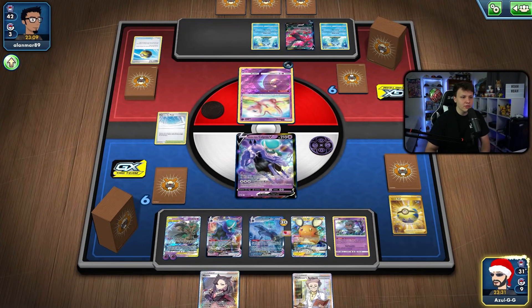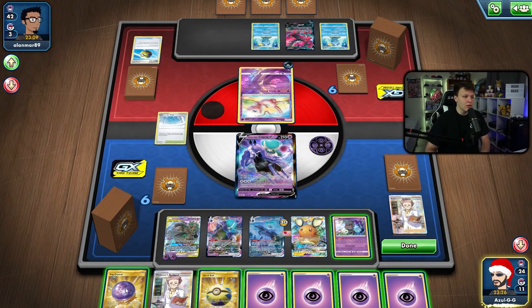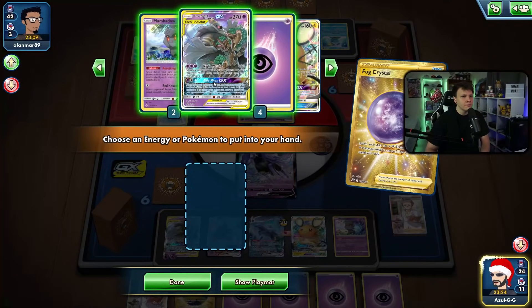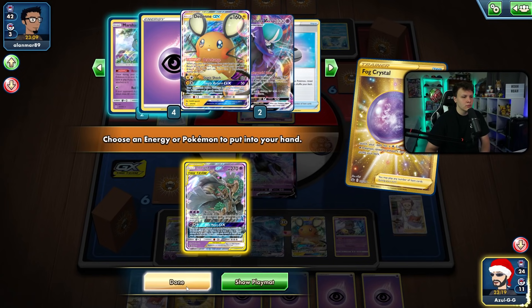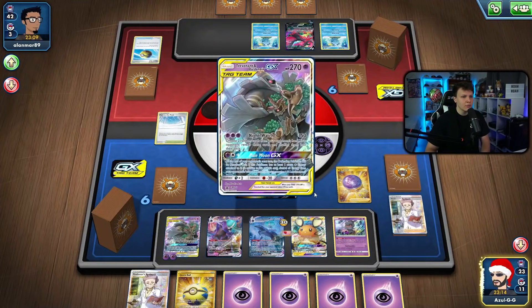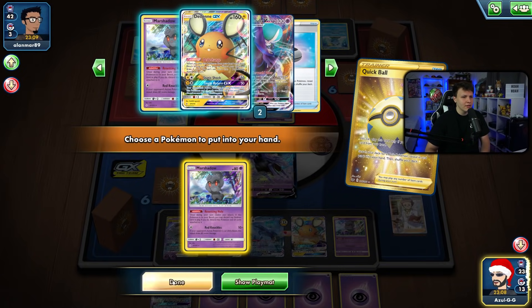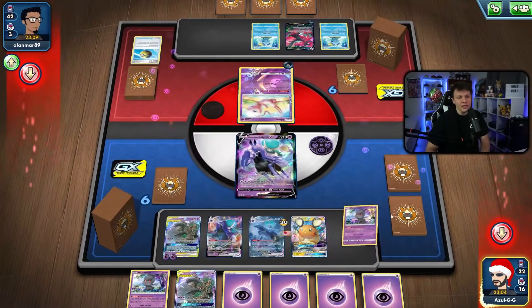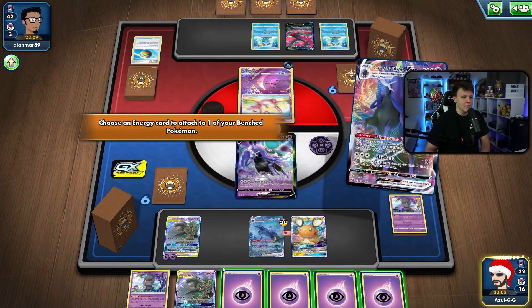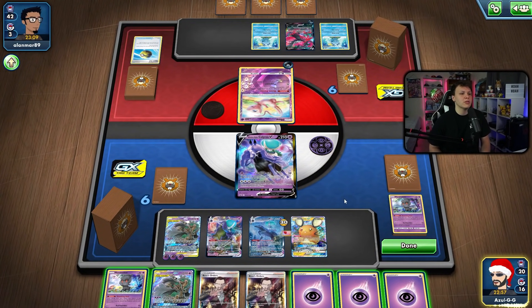I'll play the Fog Crystal, grab the next Trevenant, quick ball away the Research since it's a little too much in the current hand. Grab the Resetting Hole and Marshadow, then use Resetting Hole. Then I'll use Underworld Door — ideally we want to get a switch card but we can't wait forever. Unfortunately we've whiffed the switch card — that's not great.